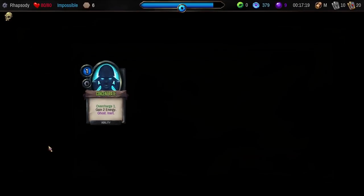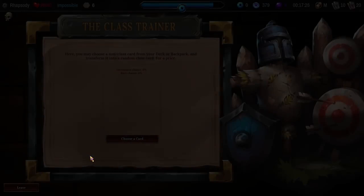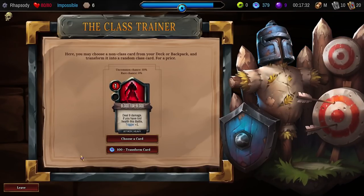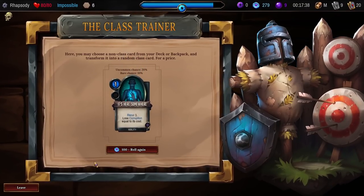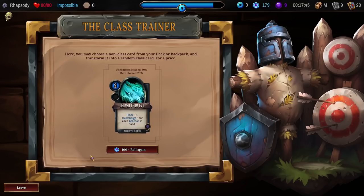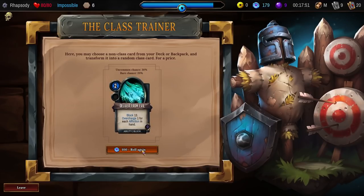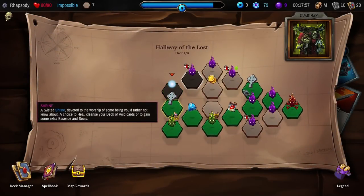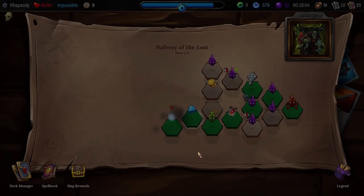Especially without having to use the ability, which I was kind of resigned to having to use. Upgrade the Concentrate, knowing it needs it. Exchange a non-class card for a random card — I may not even have any. Blood, blood. I'm not really planning on using that. Recur one, lose Corruption equal to its cost. I'm going to roll again. Block 13, Overcharge 1 for each Affliction in hand. Roll one final time, because the uncommon and rare chance is increasing each roll. Gain 2 Corruption, purge to deal damage to a random enemy — sure, fine.